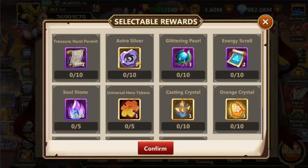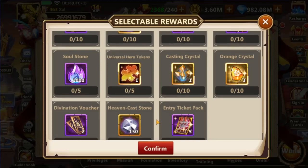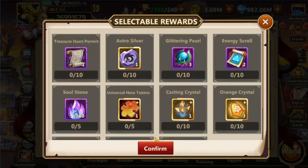Moreover, we can pick one of the selectable rewards for each egg. The value of the items is not very high, but most of them are useful items for everyone's needs. From highest to lowest value they are: Divination Vouchers, Casting Crystals, Emblem Soulstones, Energy Scrolls, Astro Silver, Treasure Hunt Permits, and Universal Hero Tokens. The rest have lower value and should be avoided unless really necessary.